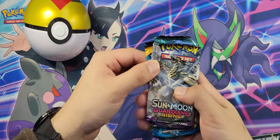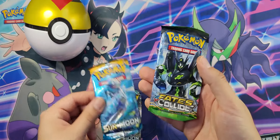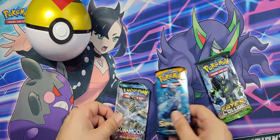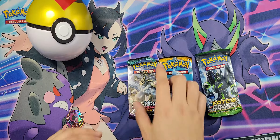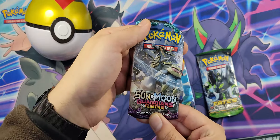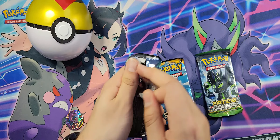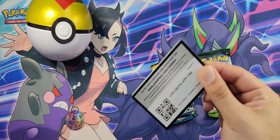Let's see what we get inside. We got a Sun and Moon Guardians Rising, Sun and Moon Base, and Fates Collide. Nice little variety. All right, so that's X and Y — so that's a three-card pack. These are four. Let's go ahead and open these bad boys up and see what we get on the first Ball Tin Tuesday episode of 2021.